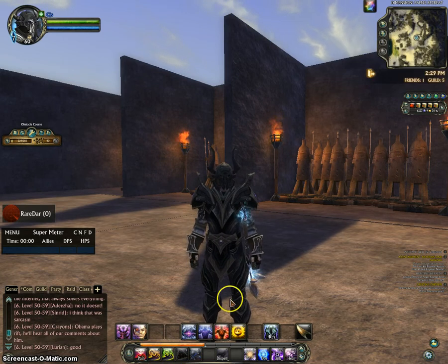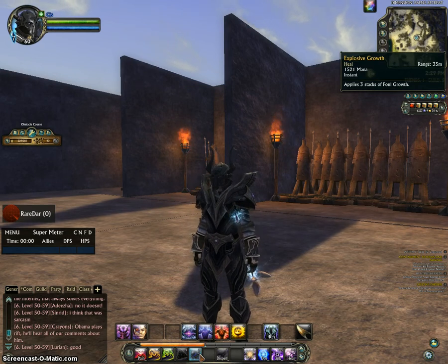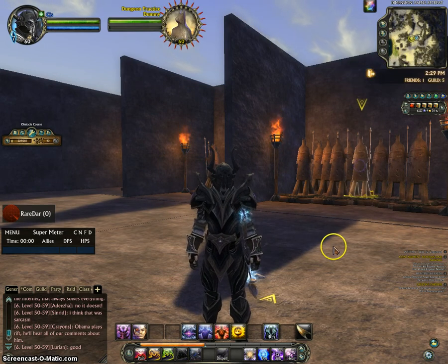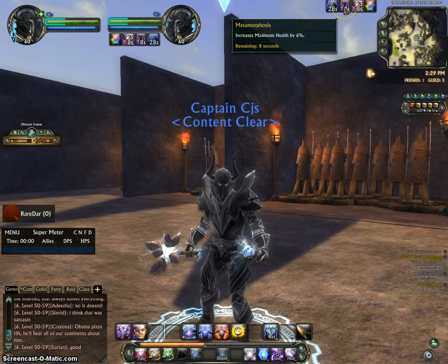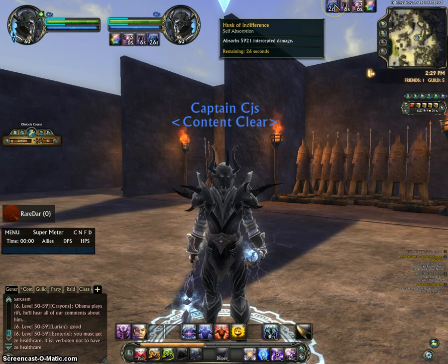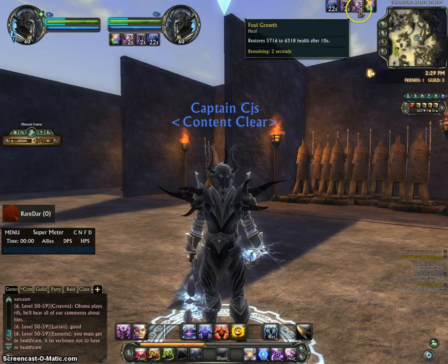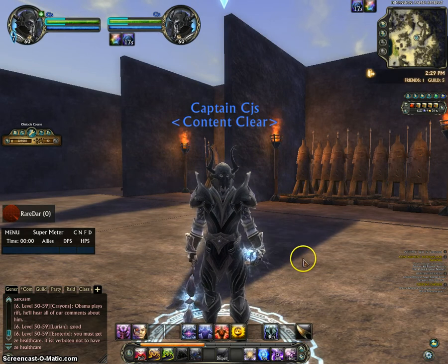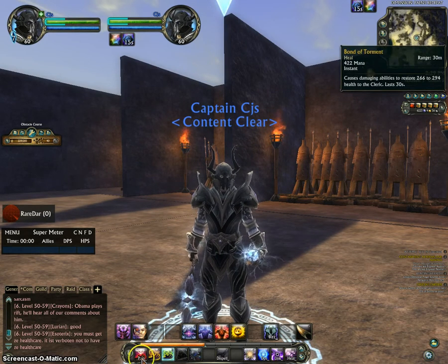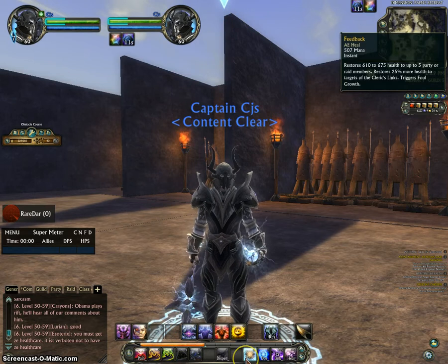It's kind of like a disease. Explosive Growth applies three stacks of Foul Growth, which is a healing buff. It puts a Miscellaneous buff on the target that increases maximum health, absorbs some damage, and after 10 seconds will be healing yourself or whoever you put it on. You want to keep the bonds up at all times, because that's what drives your damage and a lot of your intercepting.